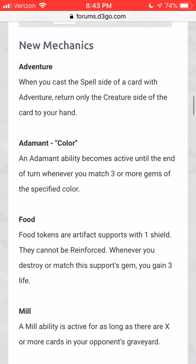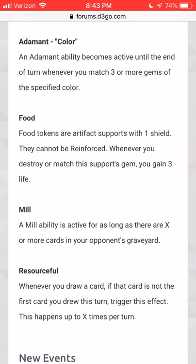So you still get the Adventure portion and the creature portion — that's really cool. Adamant is going to be, I think, really easy to trigger. If you match three or more gems of the color the card specifies for Adamant, then you get to trigger the Adamant ability.